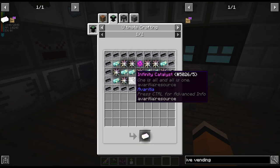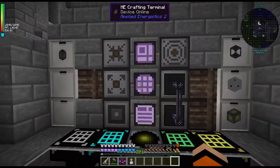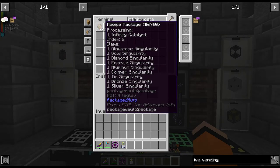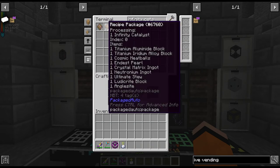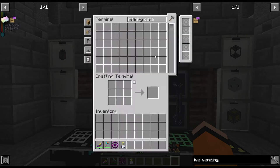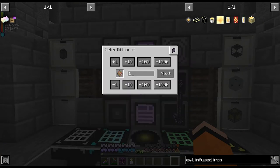We're just going to make the infinity ingots here, which take the catalysts. So I think we can make these now as long as I put all these singularities in the AE system. So it's infinity catalyst — we need 13 of these. Let's start with the first one. Index two, index zero, index four — we'll do them in order. Looks like I missed a recipe: evil infused iron. Let's put that in there. Let's try index four again — yeah, it was just a block-to-ingot recipe that I missed.